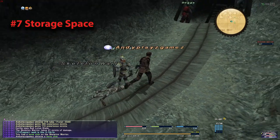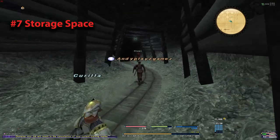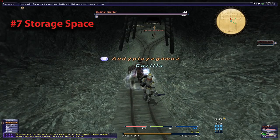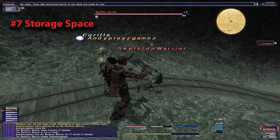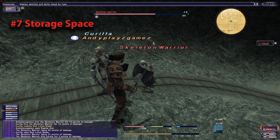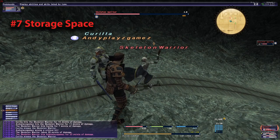Tip number seven is storage space. Inventory space will be a major issue right from the start. You only start off with 30 slots. You will get extra Mog Wardrobe slots as you unlock advanced jobs and as you complete missions and expansion storyline quests. This initial inventory space of 30 slots can only be increased by doing the Gobby Bag quests in Lower Juno. This tip is to familiarize yourself with the items needed to finish these quests and make sure you do not throw them away or sell them. You may get some free from caskets or by crafting, but you can save yourself a whole crafting grind if you happen to acquire one of these items and just don't drop it.